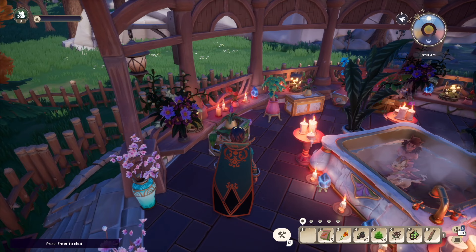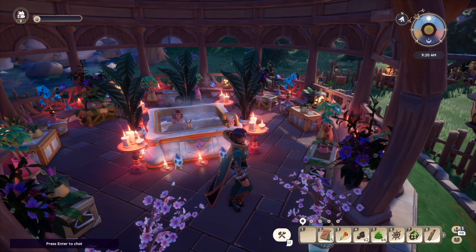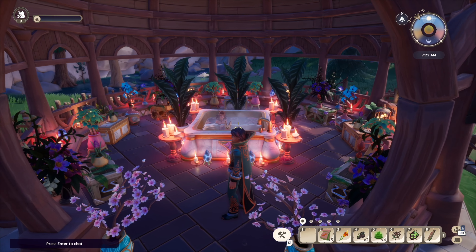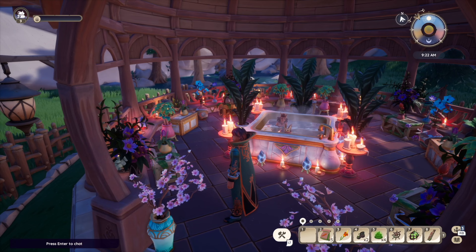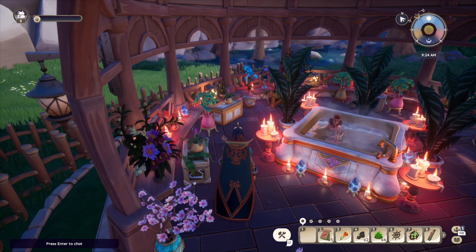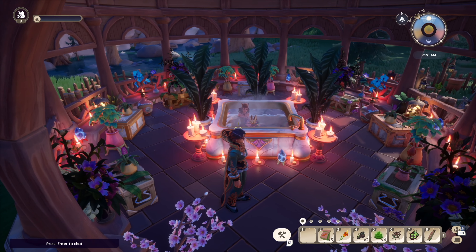I'm not going to tell you what furniture set goes with what color or where to put flowers in certain situations — that's up for you to decide. What I want to tell you is to experiment, to come up with a story behind your character and let that guide your decisions as to where to place things and at what angles you're placing them.